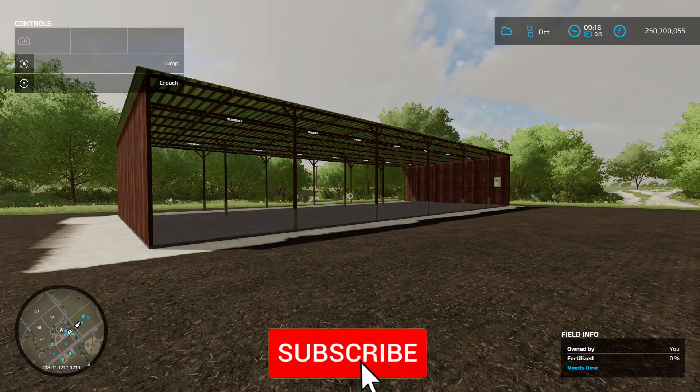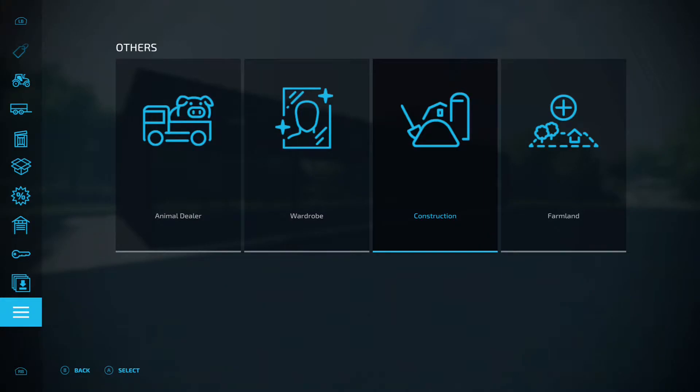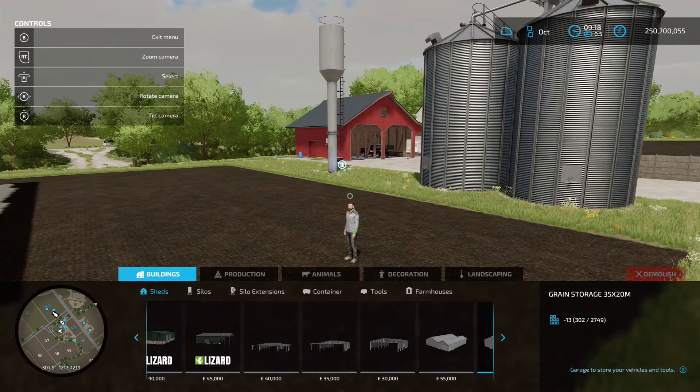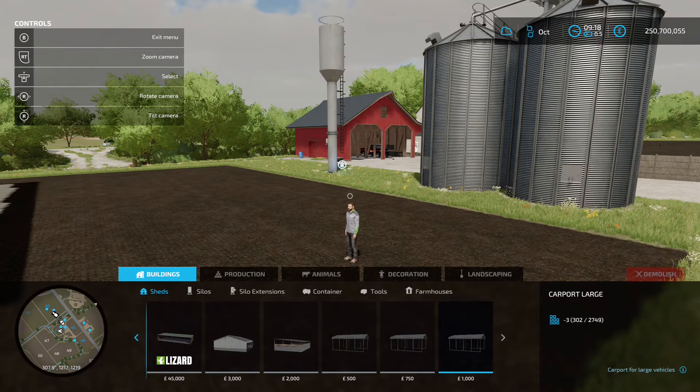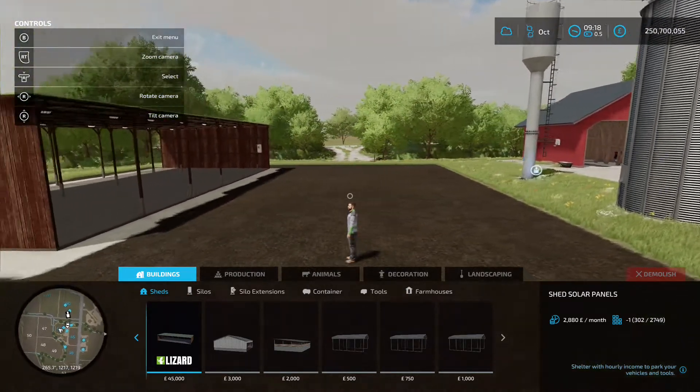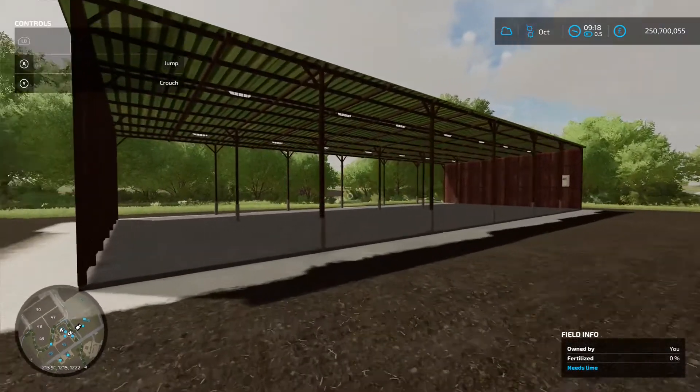Next up we've got the Shed Solar Panels by Matej Mods, 5.54 megabyte on the download. You're going to find this in the construction menu under Buildings and Sheds. The shed with solar panels costs 45 grand to buy and gives you 2880 a month — I've got this on easy/new farmer, so that will change depending on what mode you've got.